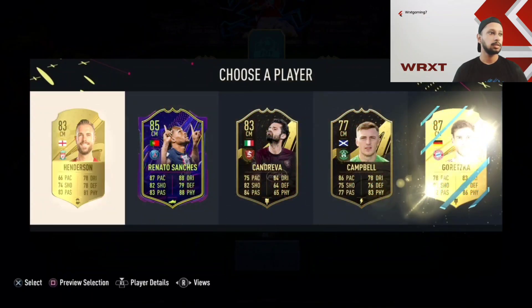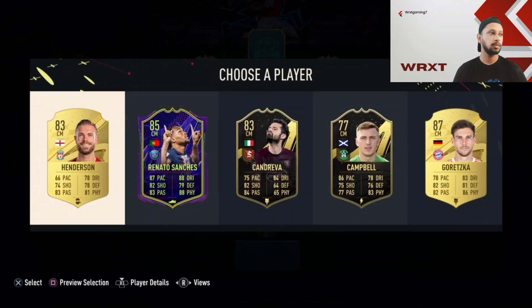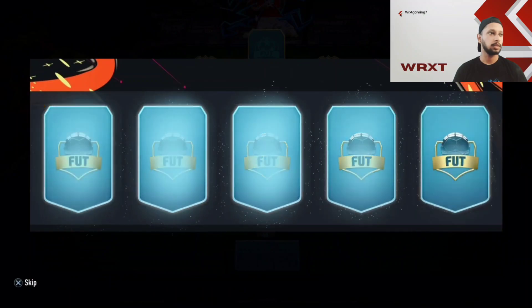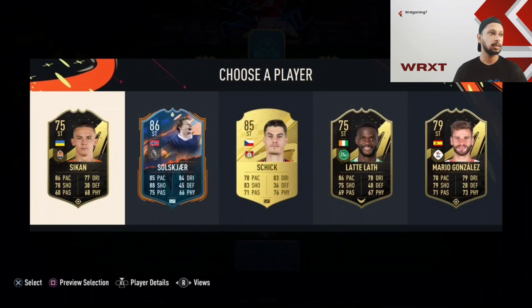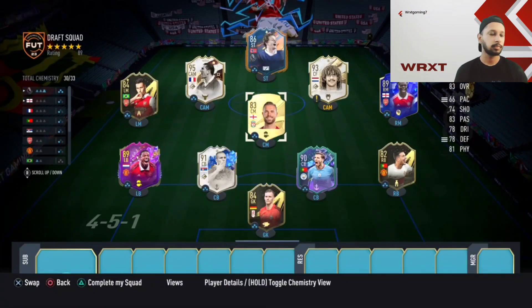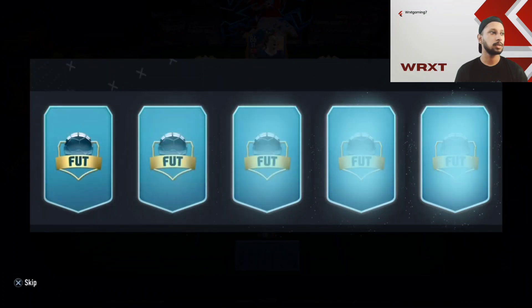Next: Renato Sanchez looks really good but for chemistry we have to take Jordan Henderson. Striker please — R9, someone good... Solskjaer? Not that good, but we're gonna take Ole Gunnar Solskjaer anyway. Let's hope for the best in the substitutions.